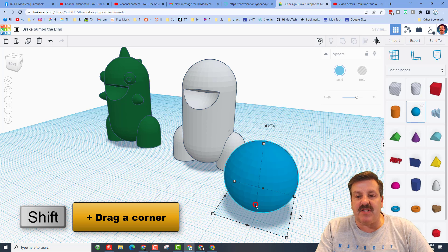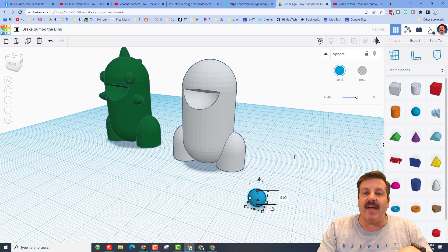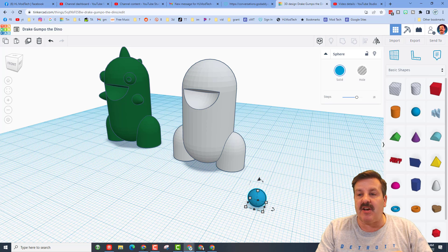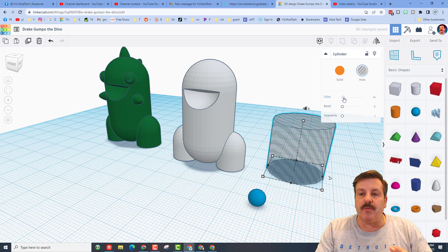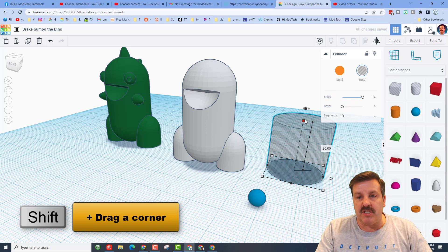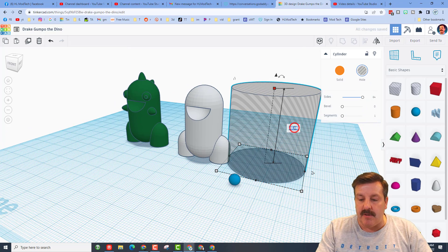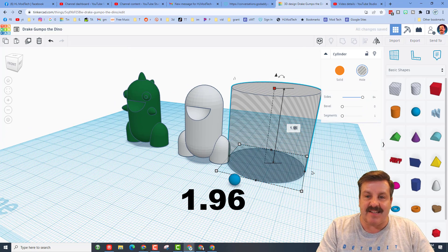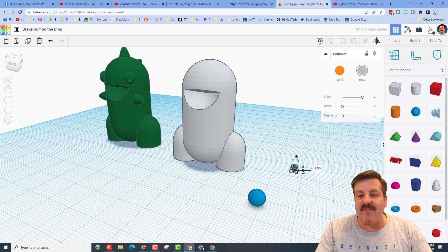It's time for the eyeballs. Bring out a sphere, hold Shift, stretch it to crazyville, type 5, and press Enter — that's how big the eyeball is. The eyeball needs a cut-in hole; we're going to do that with a cylinder. Push the sides all the way to the max, hold Shift, stretch to crazyville, and type 1.96 — this is what works best for my printers when we stick filament in the eye holes. I want this to be 6mm thick.